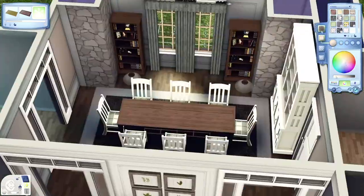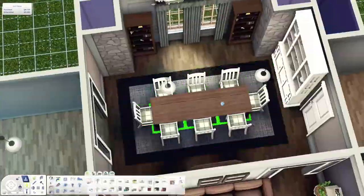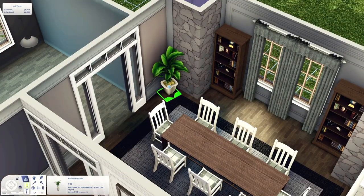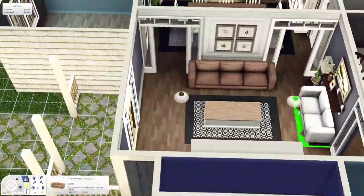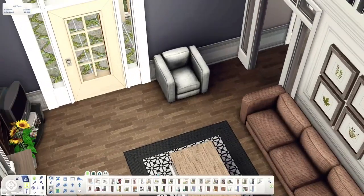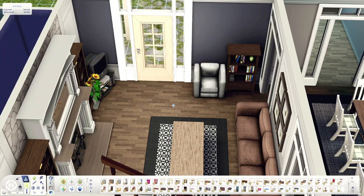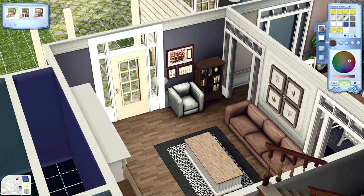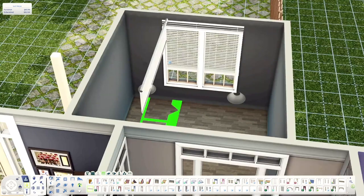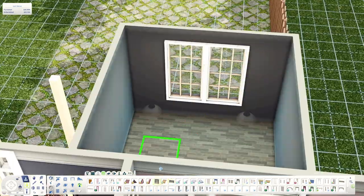I am working on making a list of custom content I typically use in all my builds — a commonly used CC list. It's on my Tumblr, which I'll leave linked in the description. It's not finished, but I think I have the majority of my plants there, most of the kitchen clutter, mirrors, and bedroom stuff. I haven't linked my living room sets yet, but I need to do that.